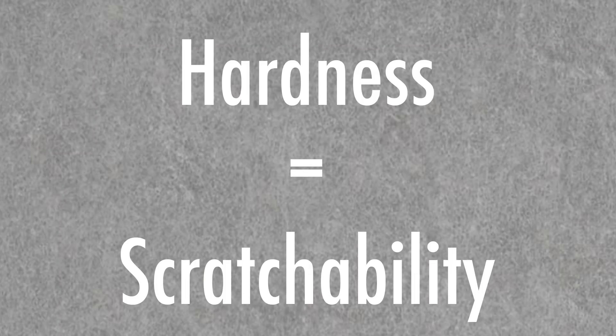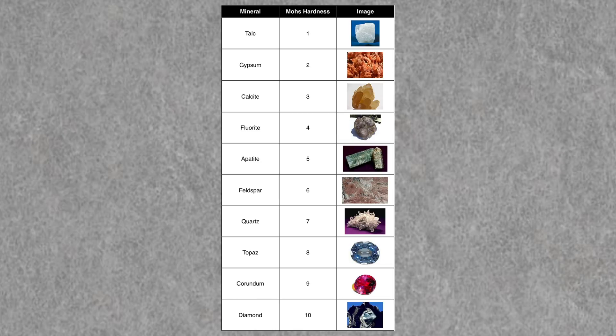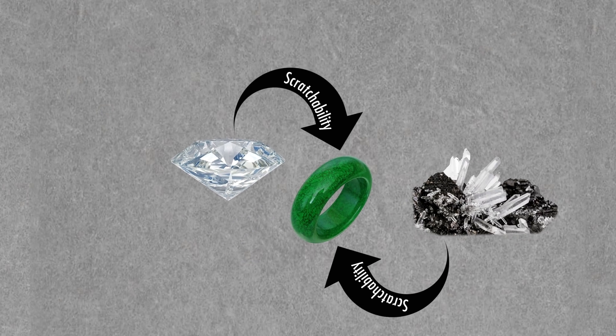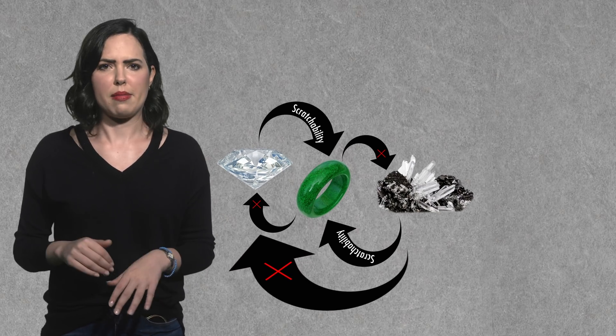In layman's terms, hardness really just means scratchability — diamond being the least scratchable gem out there, and talc being so scratchable you can do it with your fingernail. Any stone that's higher on the Mohs scale can scratch any softer stone. A diamond can scratch both quartz and jade, a quartz can scratch jade, but jade can't scratch quartz or diamond, and quartz can't scratch diamond. That felt like a word problem, but you get what I mean.